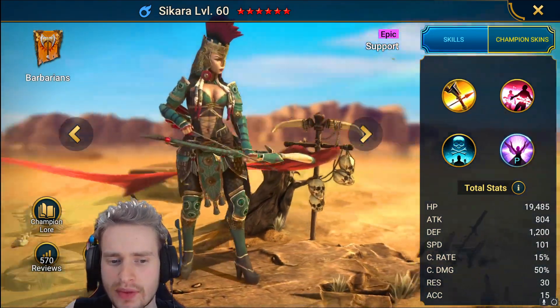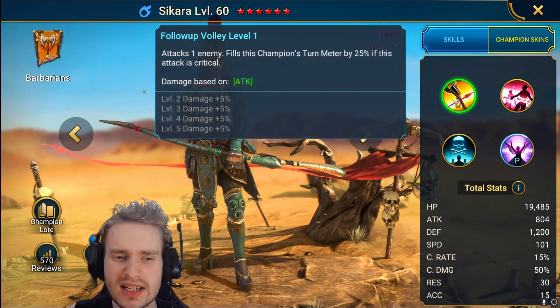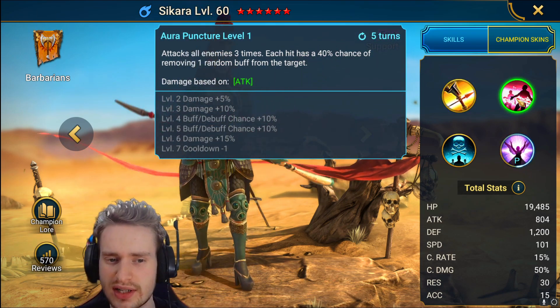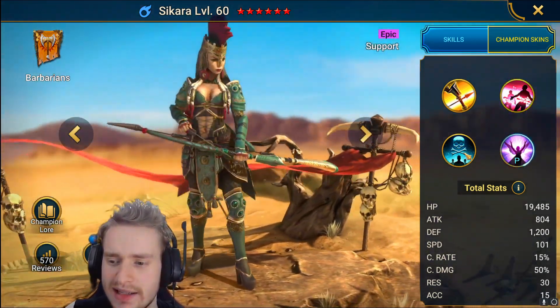Next up we have Sakara. Pretty cool looking champion — I love the color palette of her outfit. She attacks one enemy and fills her turn meter by 25% if it's critical. She attacks all enemies three times, with each hit having a 60% chance of removing one random buff from the target on a four turn cooldown.